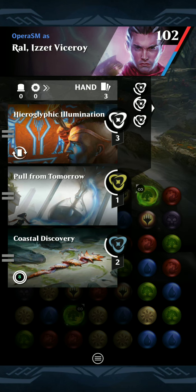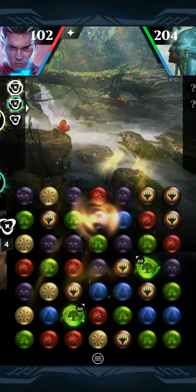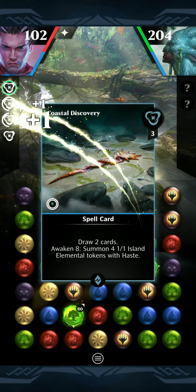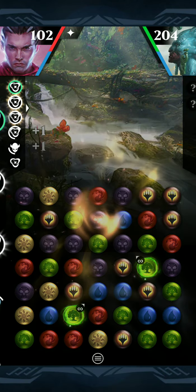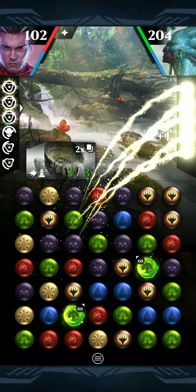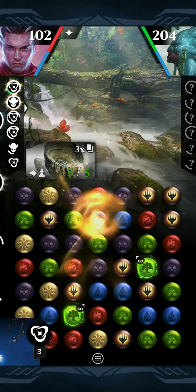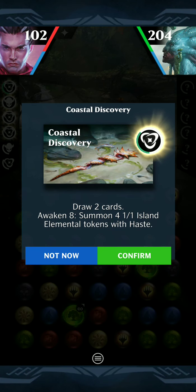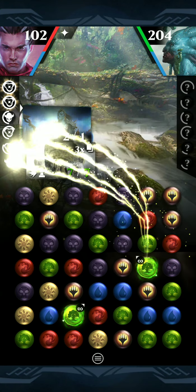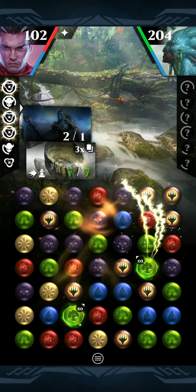I think if I understand how this deck is going to work, we should be getting a turn 1 win off of this, which is awesome. We're drawing cards, and as we draw cards they're gaining mana. We want to do Pull From Tomorrow. We're always going to want to discard to draw because it's going to give us mana to cast all of our things.